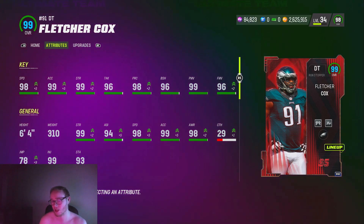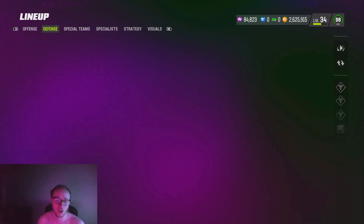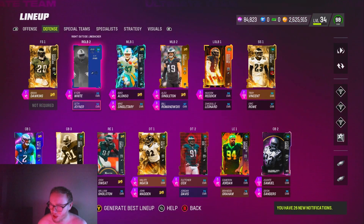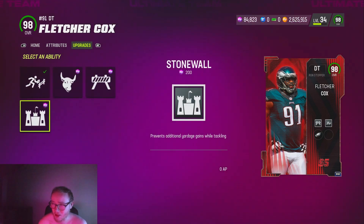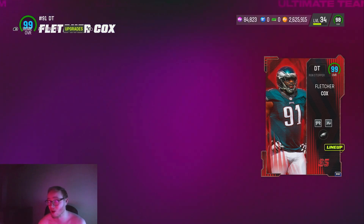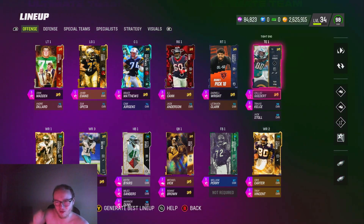I played about eight or nine games with Fletcher Cox when I finished my champs and he's pretty good. I got him as a D-tackle. We also got the cornerback golden ticket Carmichael — I already know how that's gonna go and I don't really want to try him. Anyway, his abilities are actually insane if you don't know: he gets two zero AP slots — Inside Stuff, Stonewall, El Toro, or Tackle Supreme. I went Inside Stuff for one and Tackle Supreme for the other, which makes him literally one of the best D-tackles in the game.